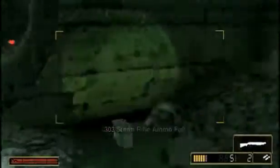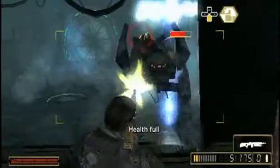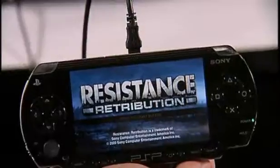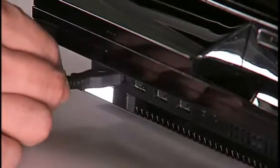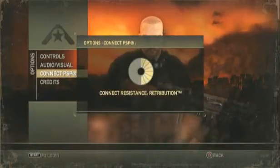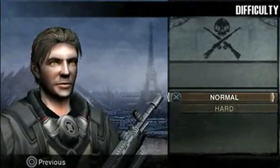One of the unique features being offered in Resistance Retribution is Resistance Connect. This exciting new feature provides connectivity between Resistance Retribution and Resistance 2. To take advantage of this feature, connect Resistance Retribution on your PSP to Resistance 2 on the PlayStation 3 using a USB cable. Go into the Resistance 2 options screen, select Connect PSP, and select Infect your PSP. Your PSP will then be infected with new gameplay, intel, and unlocks.